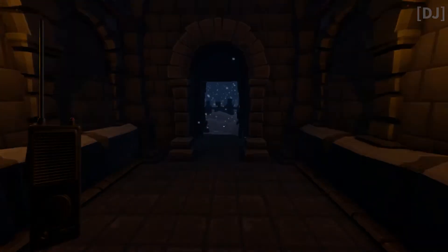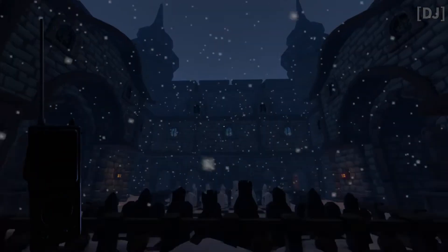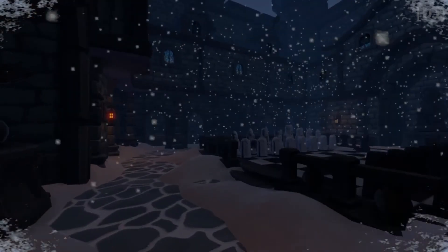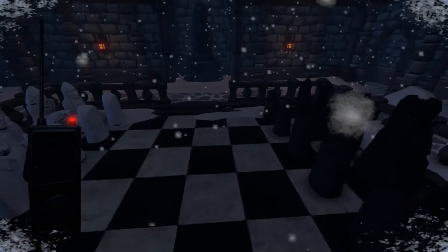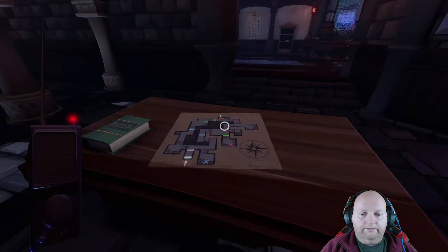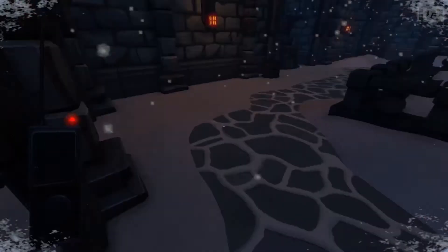It goes to outside. I think you've helped me escape. It looks very cold out here though. Peter, there's a big chess board here. It's very cold, I'm starting to freeze. You should go back inside if you need to. The door closed behind me. Over. I'm stuck outside. It's very windy and cold.